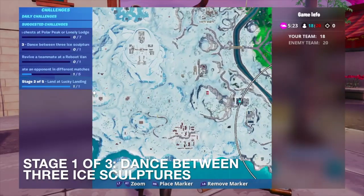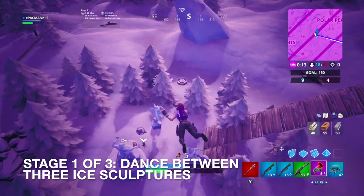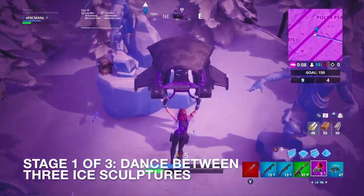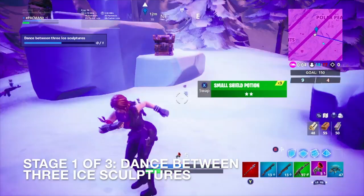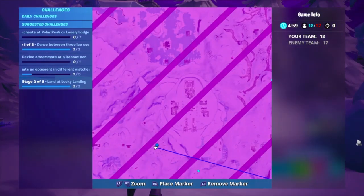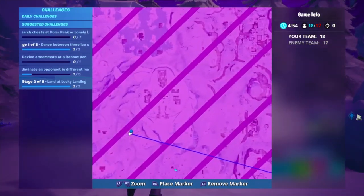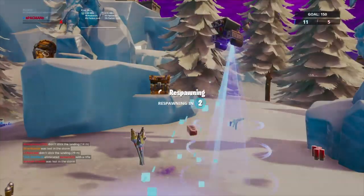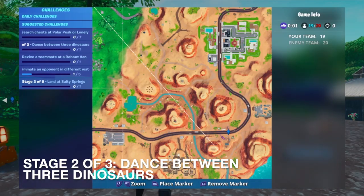Now we're going to where we have to dance between the ice sculptures — there they are, can't believe I passed them. Let me just dance real quick towards the lake — doing the Widow's Pirouette. Just so you guys know, the ice sculptures are located right outside west of Polar Peak, right there on the map.